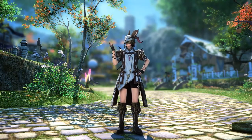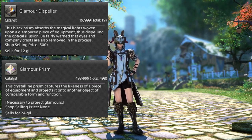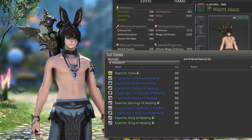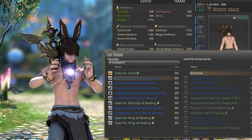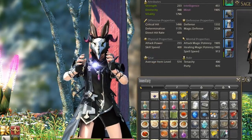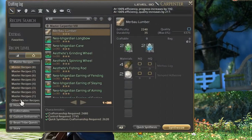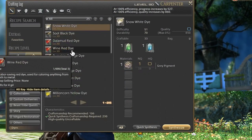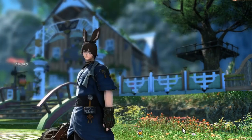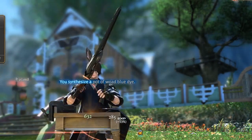Now for glamour-related items — you can get a Glamour Dispeller and Glamour Prism to put a glam on your items or remove it, which you can buy from the Grand Company against Grand Company seals or on the market. You can also get Terebinth, which is a potion that removes dyes from your items. And the remaining items are color pigments — all types of pigments can be turned into dyes just by crafting, and I think you can do it at any level, which helps you avoid spending money on dyes in the market when you can just craft them yourself for very cheap.